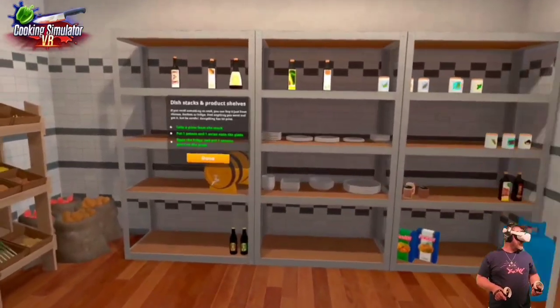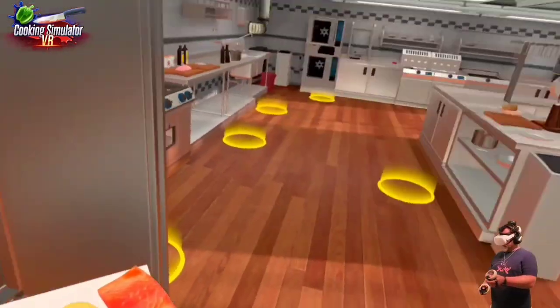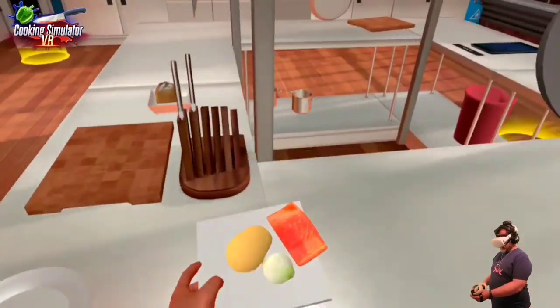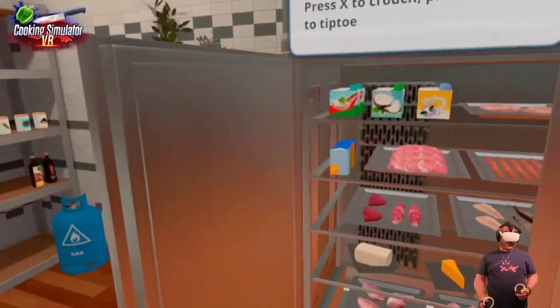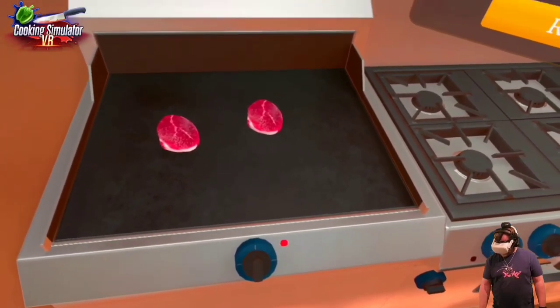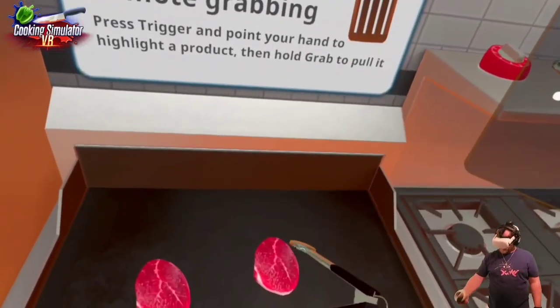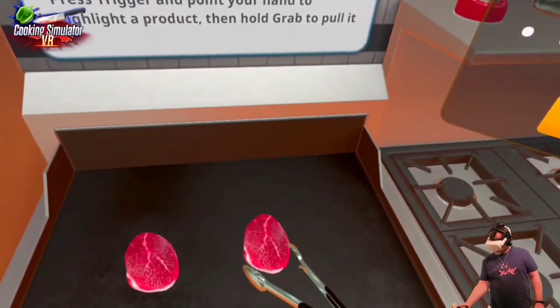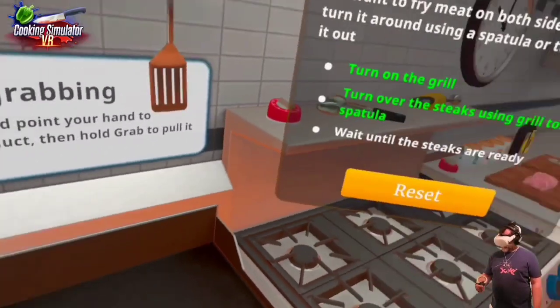Now I put the salmon in — we've got potato, onion, and salmon. Doesn't seem very tasty. Let's close the fridge up before the temperature starts going up. Turn on the grill — grill's on. Grab the tongs. That's not exactly how you grab a steak, but I guess it works. They look ready. Okay, turn it off. Steaks are cooked.